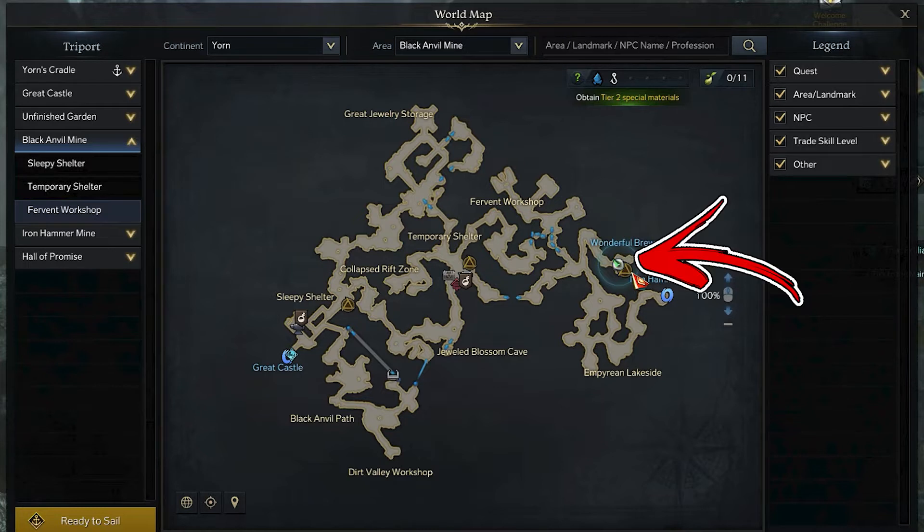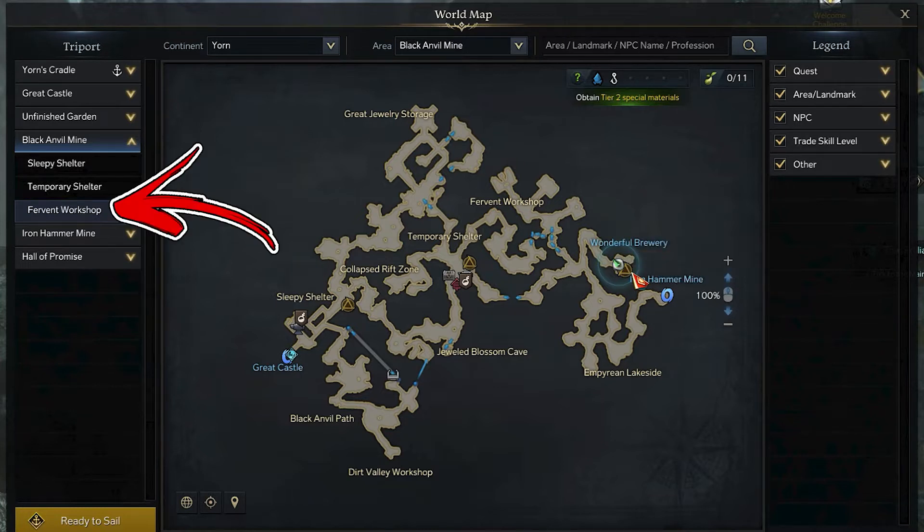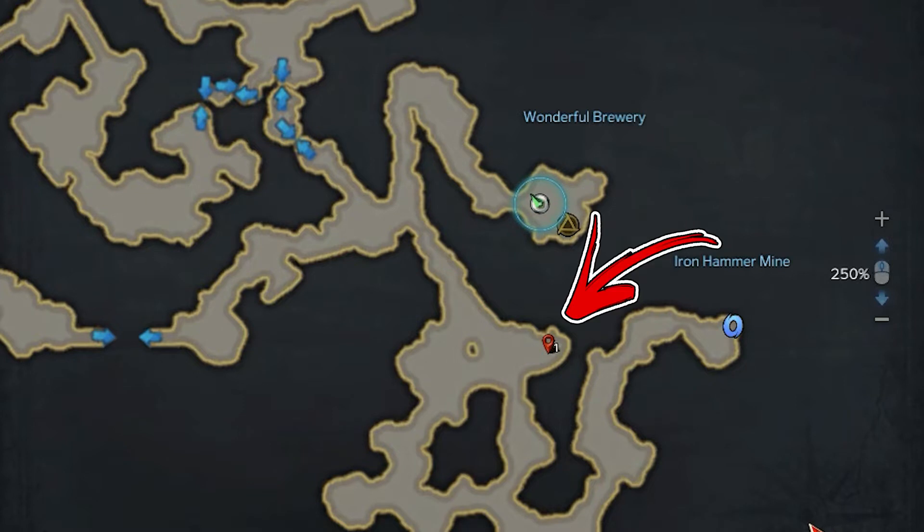Start from its top right corner, where the Fervent Workshop triport can be found. In the next area below the triport location, you have to check the right cavity.